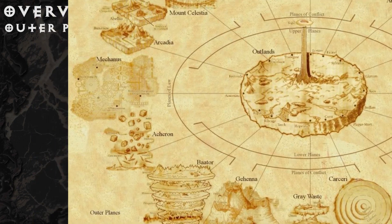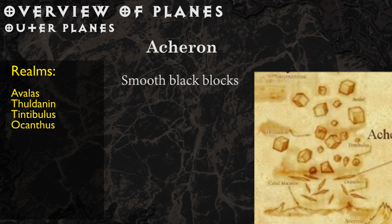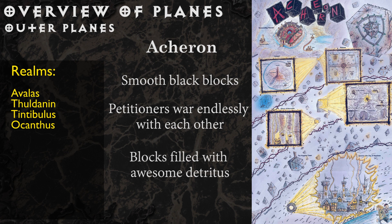Acheron is a plane of enforced order, ruled by a culture of blind conformity. It is made of gargantuan blocks of smooth black material drifting through space and occasionally smashing into each other. Its petitioners are warriors at endless war, constantly mustering, drilling, and fighting, trying to force each other to conform to the other's idea of order. They fill the insides of the world-sized metal blocks with their broken instruments of war, including flying ships, spelljammers, catapults, cannons, and contraptions not seen or conceived of on the prime material plane.